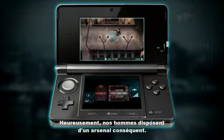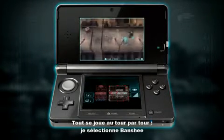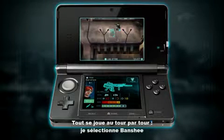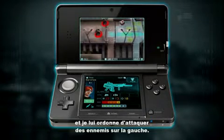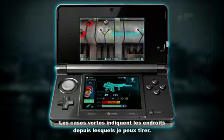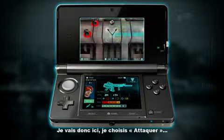Fortunately, our guys are armed with some pretty heavy weapons. It's a turn-based game, so I'm going to select Banshee here. I'm going to move her up to attack some enemies on the left. The green squares indicate all the positions that I can actually shoot from, so I'm going to move to this position.